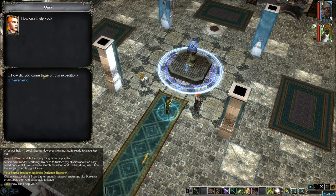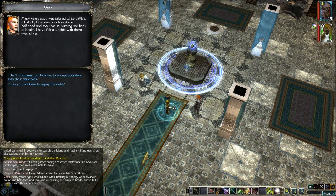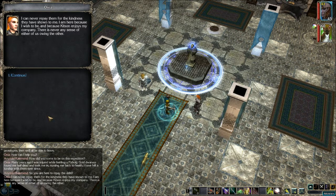Anya! 'How can I help you?' How did you come to be on this expedition? 'Many years ago I was injured while battling a firbolg. Gold dwarves found me half dead and took me in, nursing me back to health. I have felt a kinship with them ever since.' So you're here to repay the debt? 'I can never repay them for the kindness they showed me. I'm here because I wish to be, and because Kitsin enjoys my company. There is never any sense of either of us owing the other.'